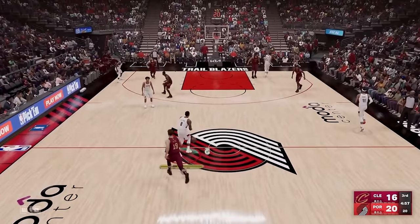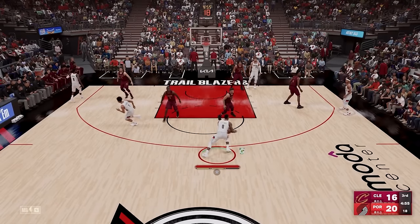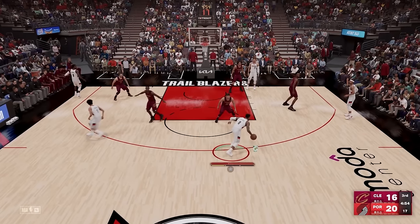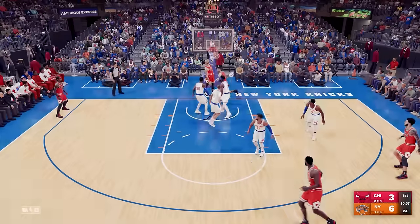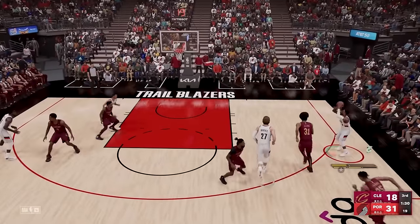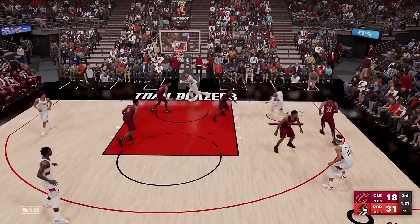Many nice dribble combos are ruined by attempting your second or third move before the defender had time to even respond to the first one. Here this is sloppy — I know he's playing user defense and is going to respond to my snatch back aggressively. I start my second attack way too fast, and by not waiting even a half second, you risk running towards him while he's still stunned from your initial move. So give yourself and the defender a split second to process things. This ends up much better where I give him a half second to respond to the space I have.